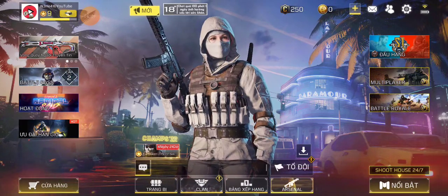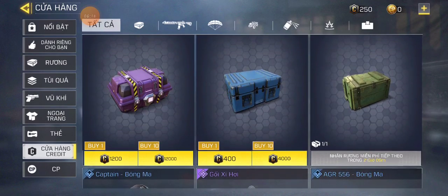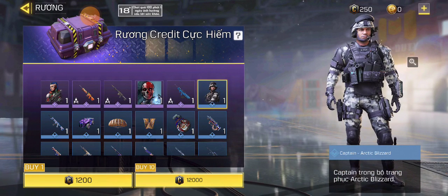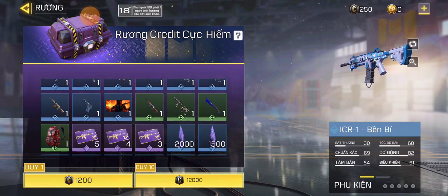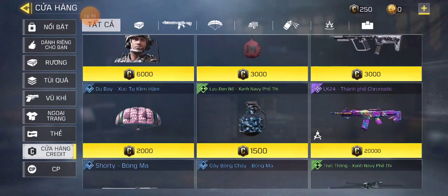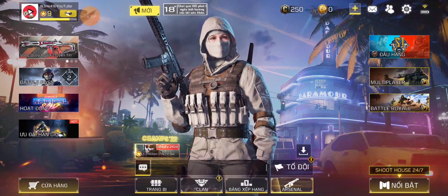Oh yeah, I got it. Everything else is pretty much the same, including the store, which is right here. It's all pretty much the same, except there's Arctic Desert Captain Rattery. I got the same stuff in the credit store. I'm just here for some fun times.